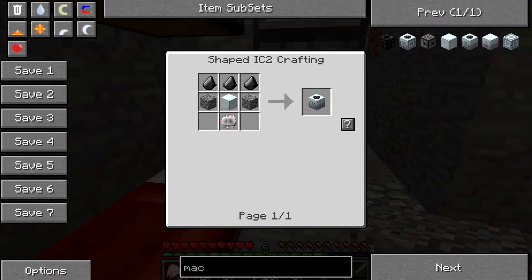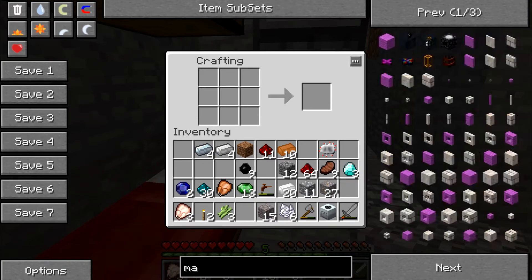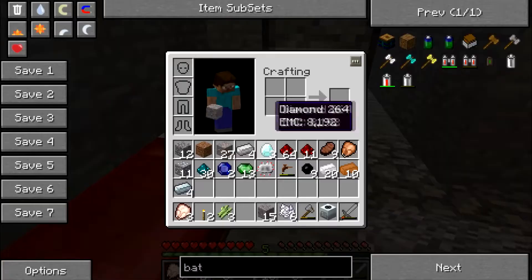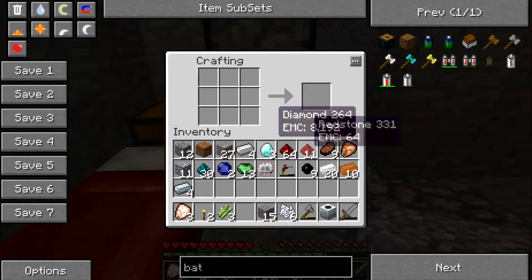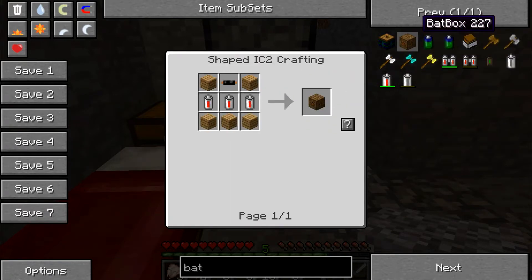Is that correct? I have it backwards — but that was close. To have that be any use we need a power supply, so I'm gonna make a bat box. Which I need a re-battery for — which is ten and a wire, and redstone. So I got some wire. I think I need three. Yeah, I do.